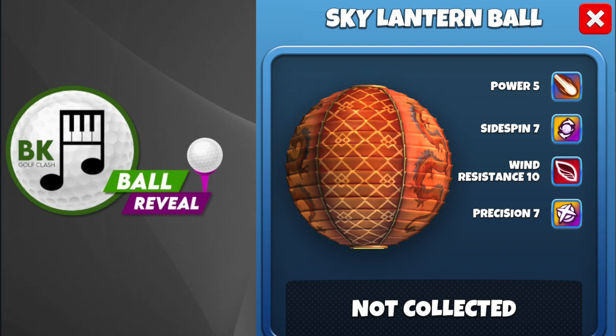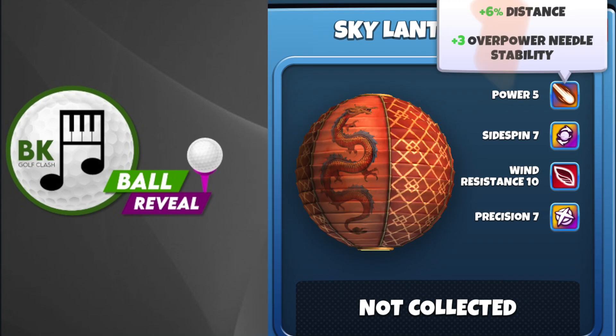And you have Precision Boost 7. This is a very nice all-round tournament ball. You are going to have use for this on Par 3s, as well as Par 4s and 5s, with Wind 10 and Precision 7. Plus 3 is your overpowered needle stability, and that mid-power is quite nice for setting up at a certain point.